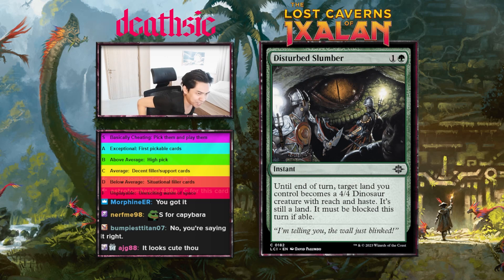Next card: Disturbed Slumber, two mana instant — return target land you control, it becomes a 4/4 dinosaur creature with reach and haste, still a land, must be blocked this turn. These cards are always interesting to me but I generally just never play them and never see people play them either. It just doesn't do anything in Magic. The forced-block aspect is pretty cool, but I'm gonna give this card a D-minus. Cards like this generally need some sort of incentive or synergy to be good.